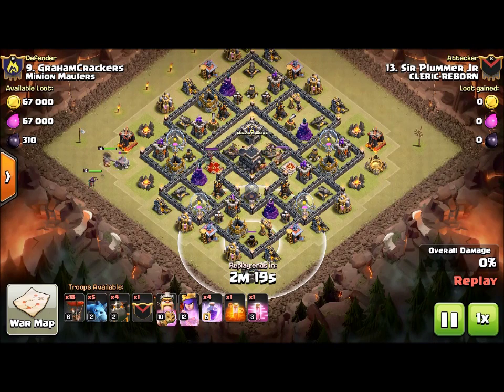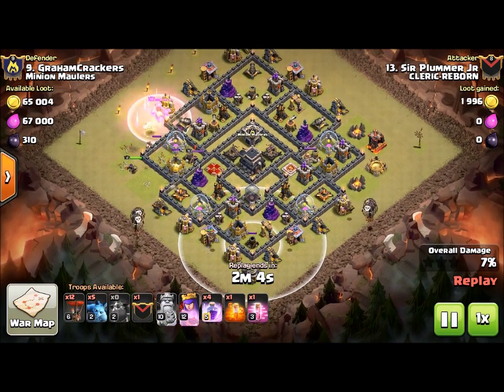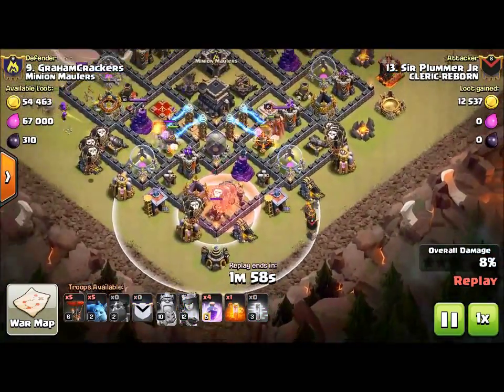Let's watch how this attack unfolds. Right now Brad is basically doing suicide heroes — they've got one job, to pull. Also, Brad didn't know what was in the CC, so this attack was basically a probe. He figured if he could three-star it that's great, but he had no idea what was in the CC, and that will matter later when I attack. He's put his hounds in, his loons are in, his last hound is coming in right now.